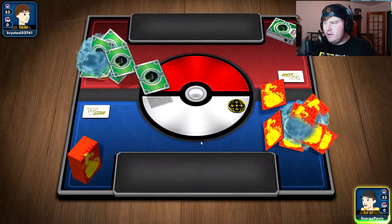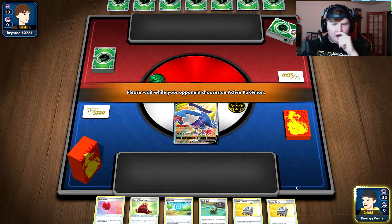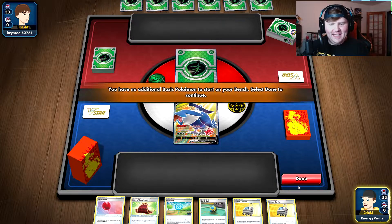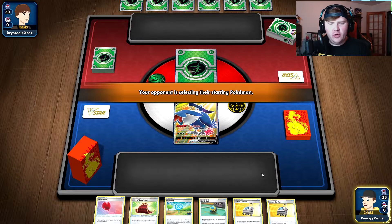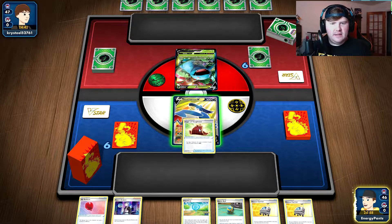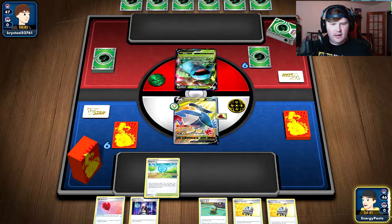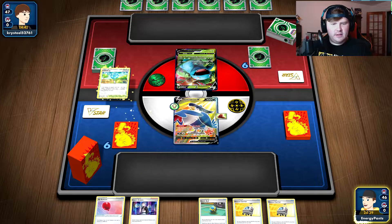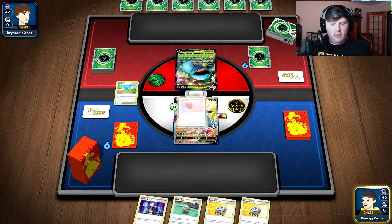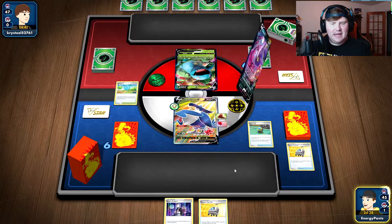We lose the coin flip, but our opponent is going to allow us to go first — a very interesting choice there. Not many decks want to go second in this format, but our opponent seems to be playing some sort of grass deck. There is the Venusaur V. Our objective here is going to be to get energy attachments onto our Pachirisu. I'm going to see if Crobat's in the deck — Crobat is in the deck.